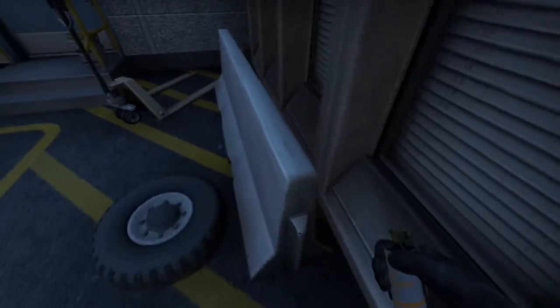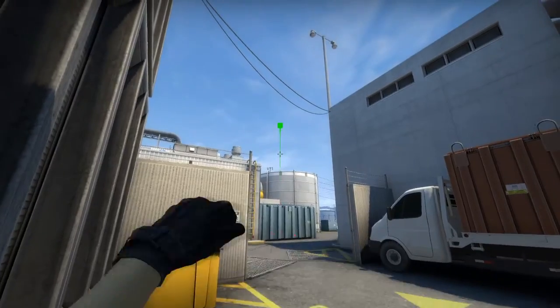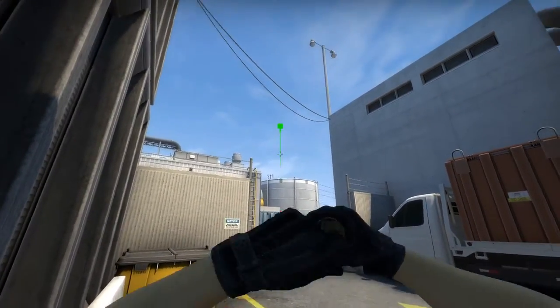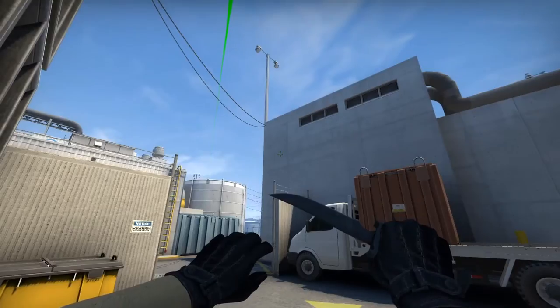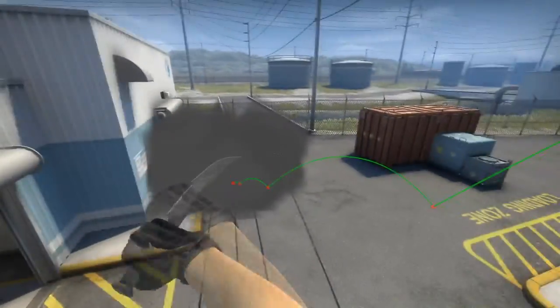The second smoke is in between these concrete dividers. You're going to stand in front of the back one, aim at the center of this rectangle, and then up until you're a little bit above this AC unit over there. Now if you are playing on higher settings, you'll see a vent over here - you can aim at the height of that instead, at the top of it. And that's going to be the second smoke.